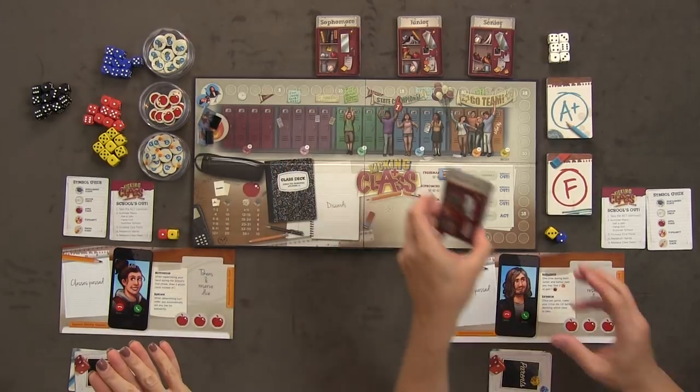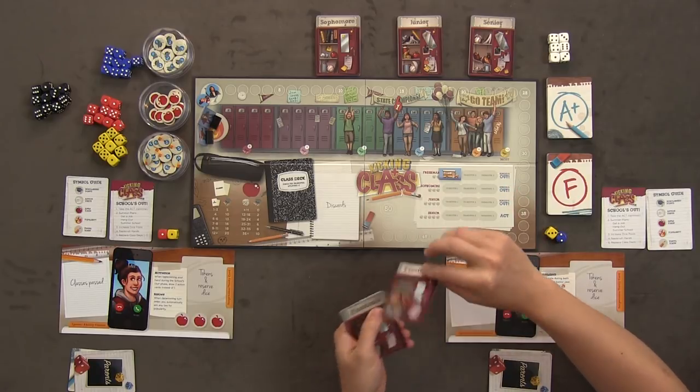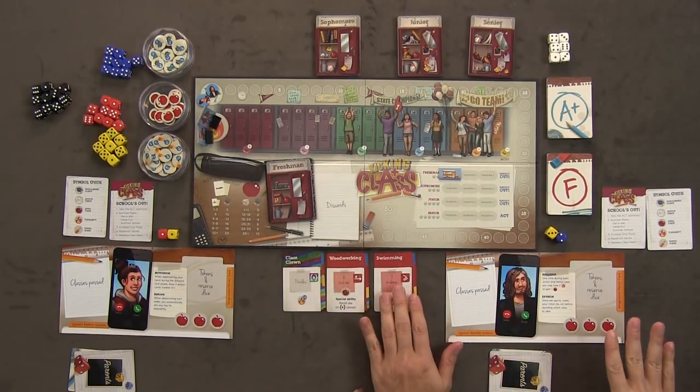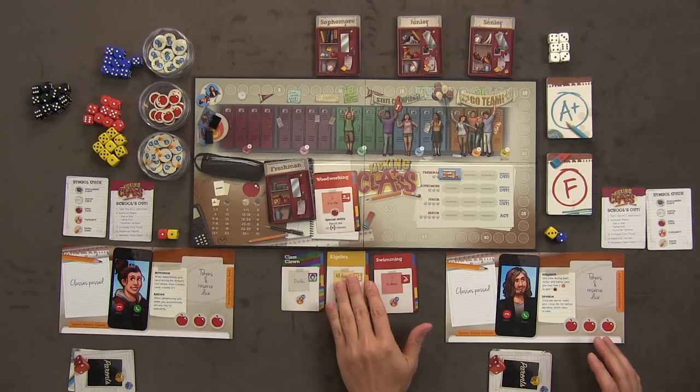Basically what we're going to do is take the freshman deck, shuffle it up, and bring out our schedule for the first trimester — that's one card per player plus one. So we're going to bring out three cards. As the second player I get to decide whether to trash one of these classes to bring out something different. I'm going to trash woodworking and bring out algebra.